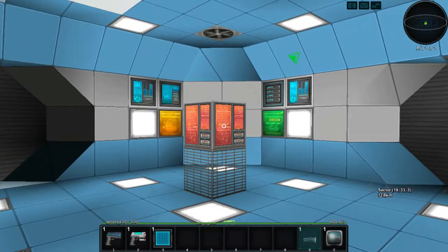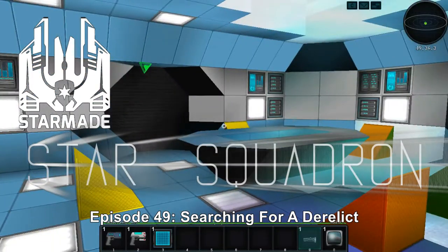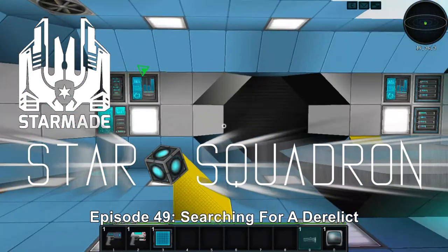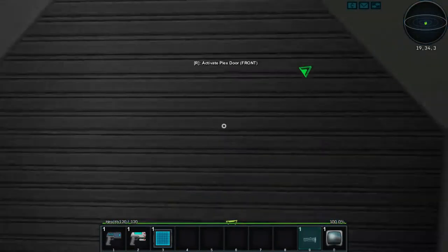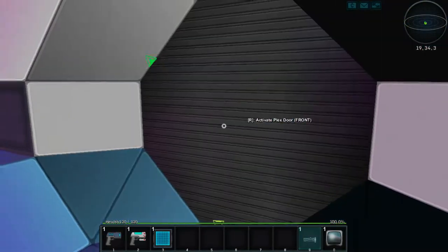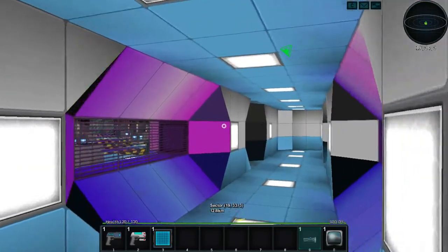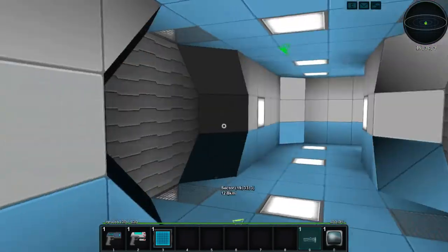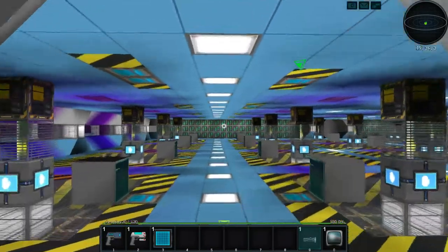Hello everybody, welcome back to another wonderful day of Charloar's Adventure in StarMade. So what's going on? Well, if you notice, the lighting to me looks a tad better. I think they've done some fixes to that. It's at version 199.161, I think, at the moment. They've been doing a lot of updates, a lot of optimizations and all that fun stuff.